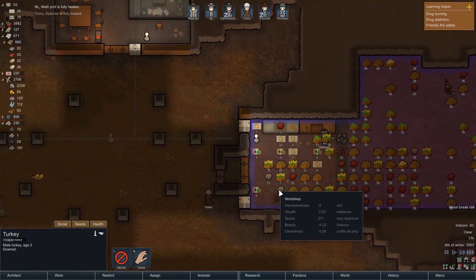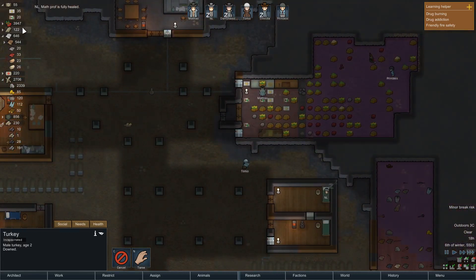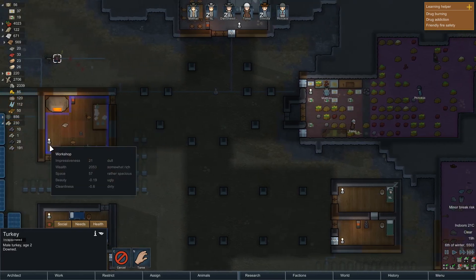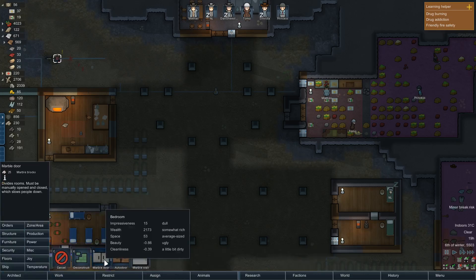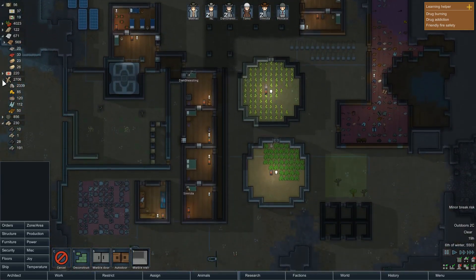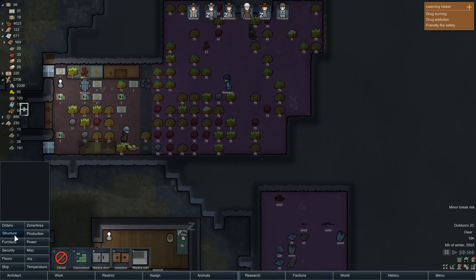Tomo Defector is fully healed — more like Tomo Deflector, the way he was blocking those lefts and rights. Got 35, we need four more simple meals. It would be nice to have a secondary door here — in fact I think we should get that done. Marble blocks, just minor things. How much steel do we have in reserve right now? 120 — not very much, let's mine out a little bit more. It's minus five in here, so our cooler is definitely doing its job.